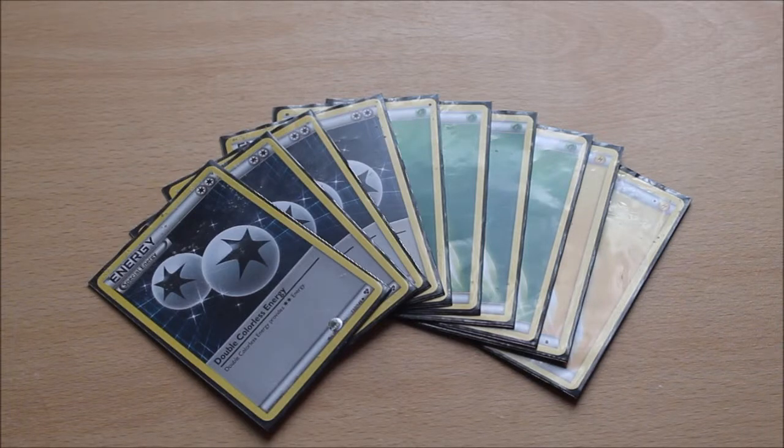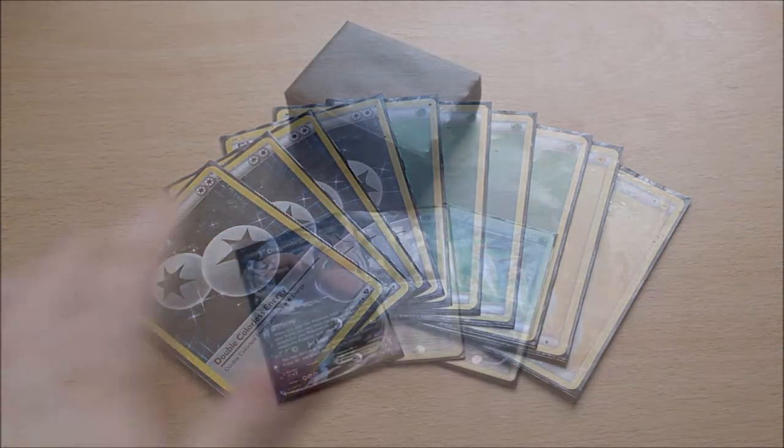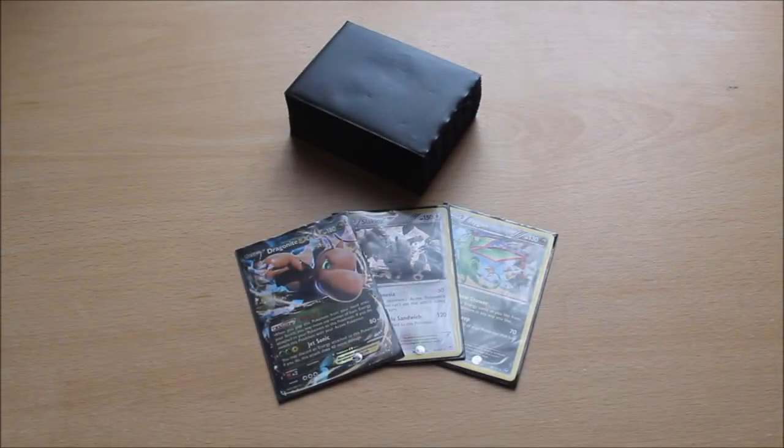Usually in decks like this, when you build up your energy count, you're only really doing it to get the next Pokemon out — for me, that would be Slaking. The energy lineup is pretty simple. So that was the Knuckle Sandwich deck: prominently based around Slaking, Flygon as synergy, and Dragonite EX for power.